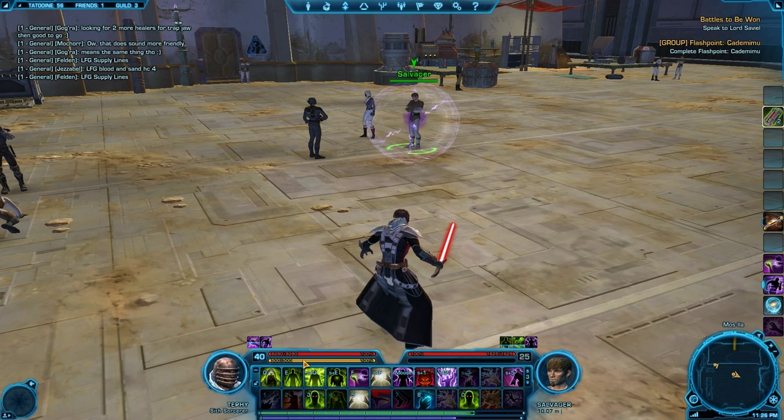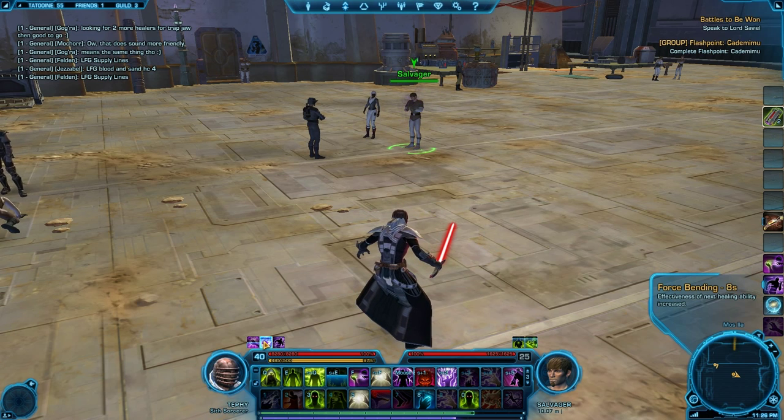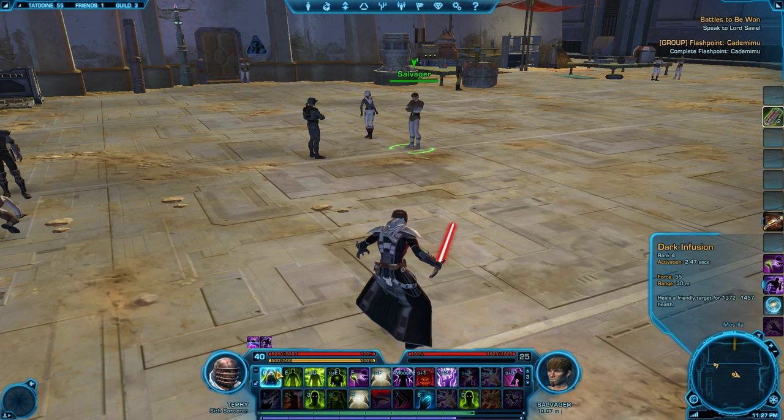Let me go over what Resurgence does. For a limited time you get Force Bending for 10 seconds. It increases the crit chance of Innovate by 25%, which is good because it's a channeled spell and each tick can crit. It reduces the Force cost of Dark Heal by about 50%. And Dark Infusion — your biggest spell with a normally 2.5-second cast time — it brings that down to 1.5 seconds, making your big heal a quick heal.